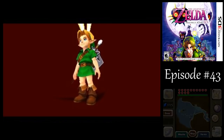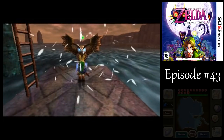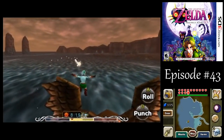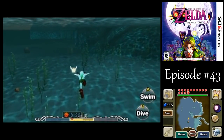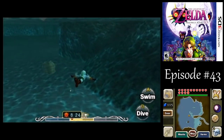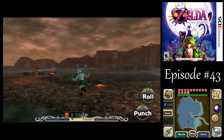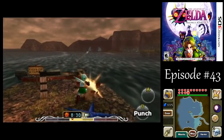Let's go over to the coast over there. That is one thing about Great Bay compared to Snowhead and Woodfall — there's really not a whole lot that changes around here after defeating the boss of the local temple for some reason. I don't know why. We're almost done with everything that we can do around here.